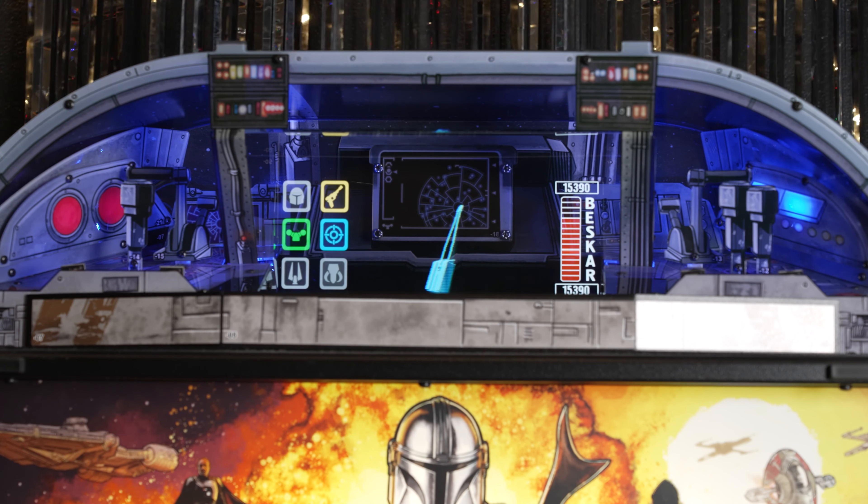The topper itself is meant to look like Mando's Razorcrest Command Center, with a very Star Wars R2-D2-projects-on-the-floor style hologram that changes based on your game mode. This is especially noticeable in the in-game shop when you're purchasing gear. On the left, you can see the progress tracking for the Mandalorian Madness exclusive mode — if you perform six key tasks, these little boxes here will light up, qualifying the center shot to start the high-scoring, ball-saving, add-a-ball mode you can only play with the topper.